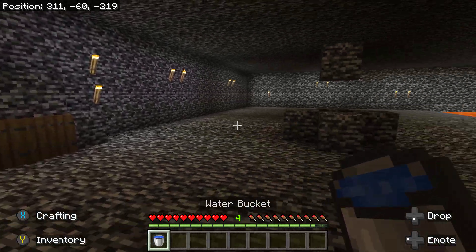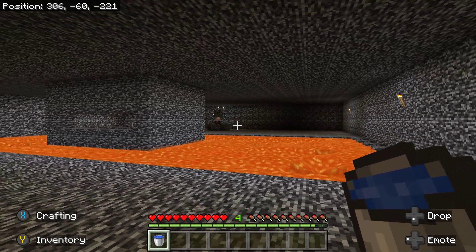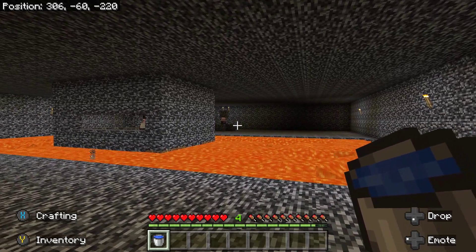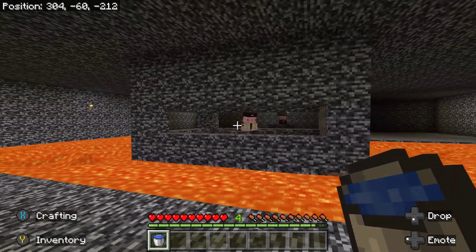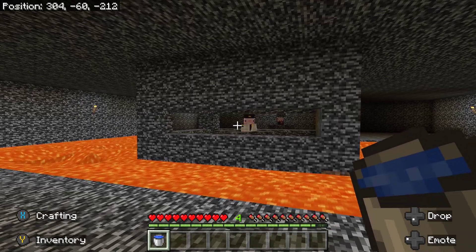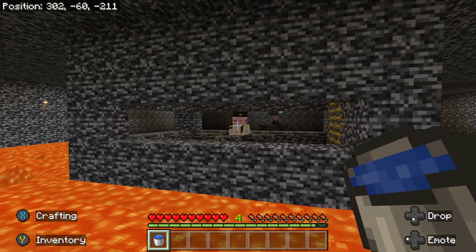I've got this water bucket right now, so I've made it out of my area. As you can see, Spider has actually changed his name — it's just Axo now, Axo and Pink Axo. What is his colour? OG pink. He did have pink before you, so...